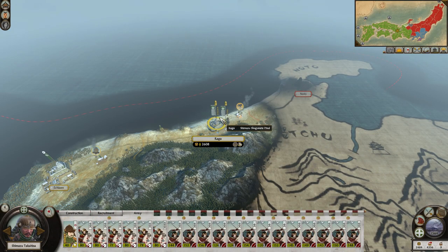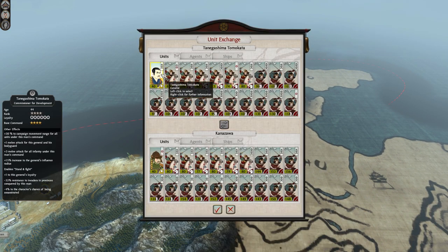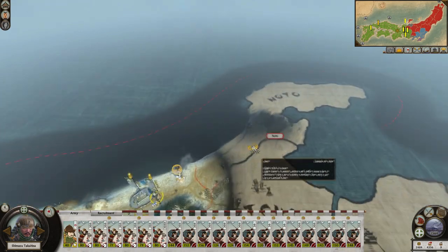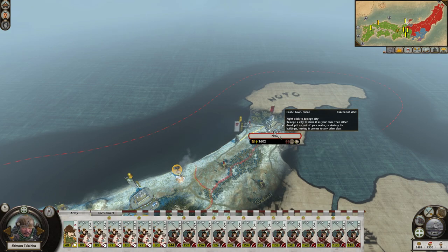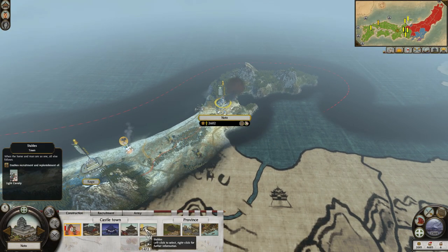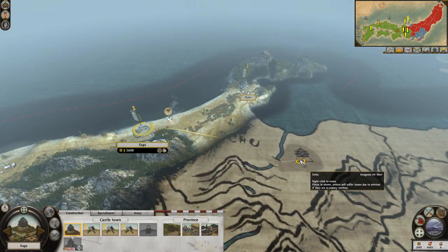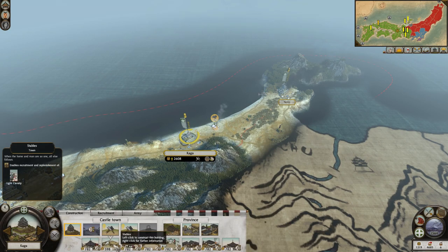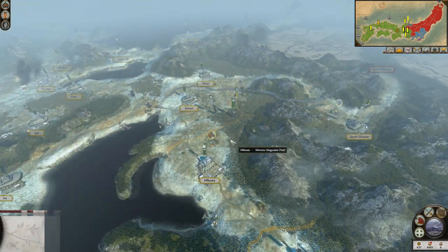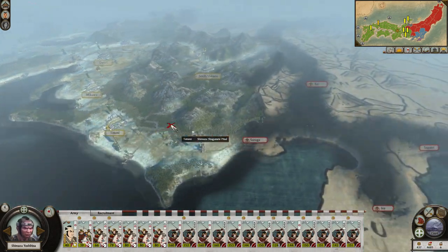This army's still kind of messed up, but this one's a lot better off, so I think we're gonna take this one to Noto and have this one hang back in Kaga. Let's just do the switcheroo so I don't waste any movement. My daimyo can go and take Noto - that's mine, thank you very much. We already have the appropriate buildings here, in fact all of them - that's pretty good. I probably could go on the offensive but I'm not in a huge rush.